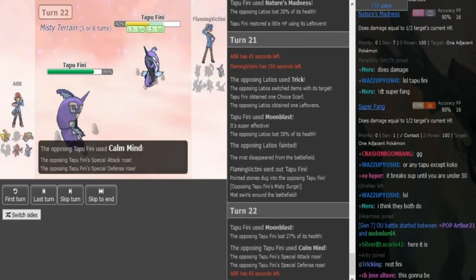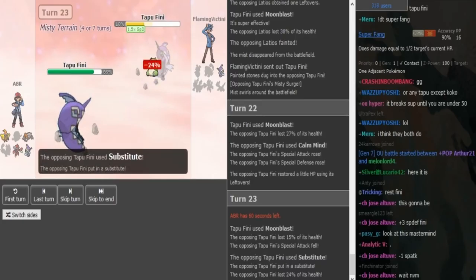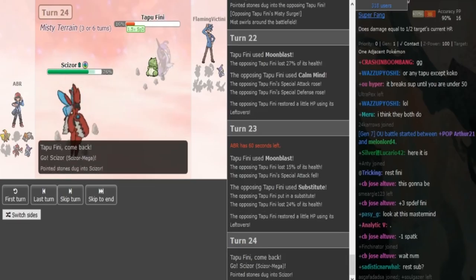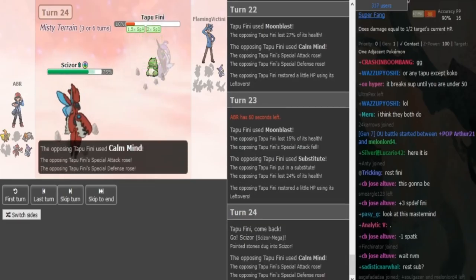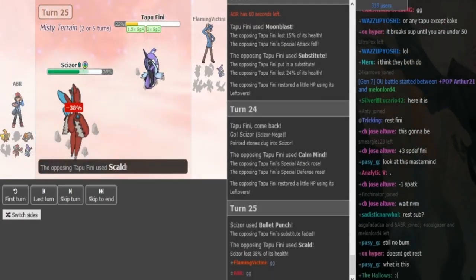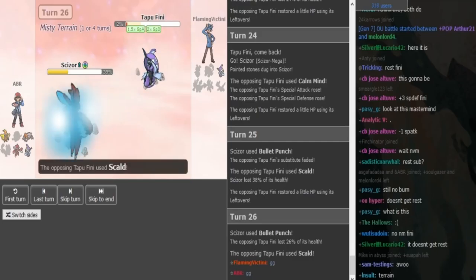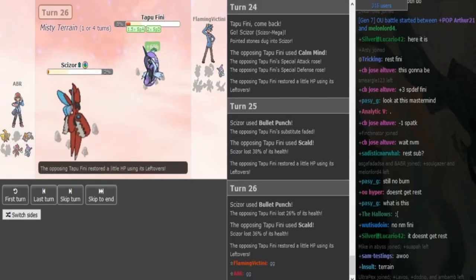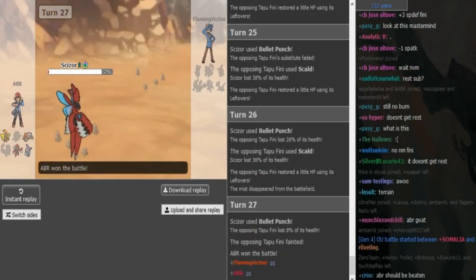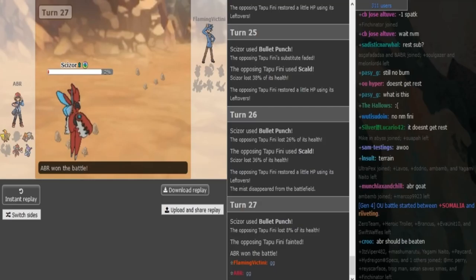It was hard on the Scizor to break the sub with Bullet Punch because Moonblast would not have been able to break the sub from the Finny. So yeah, this is completely fine play. Obviously the hax sucked a lot. I think if he hit every move that he missed, he would have had a shot to win. The Scizor is actually able to take those two Scalds — ABR got a Special Attack drop and was able to beat FV. I think FV beat ABR last SPL and also beat him in Snake Draft, so especially that Snake Draft game was super close. I predicted ABR to win this game, but I obviously didn't want it to go like this.